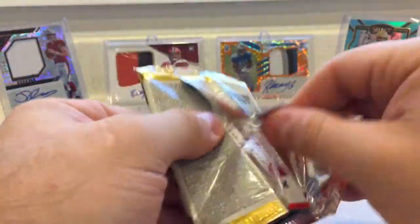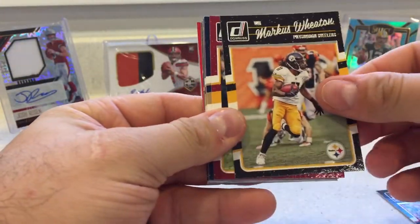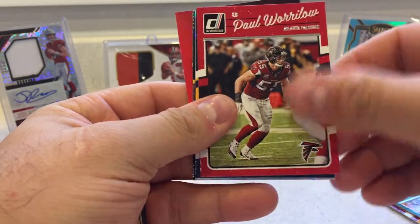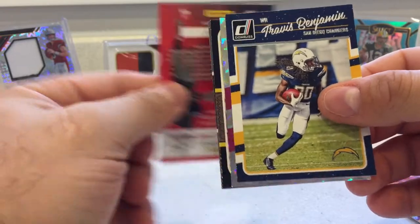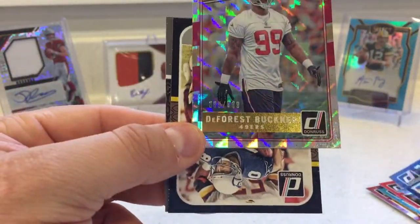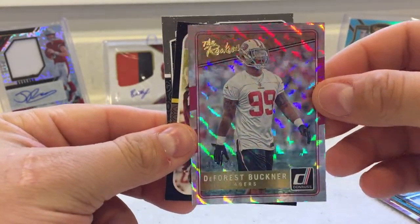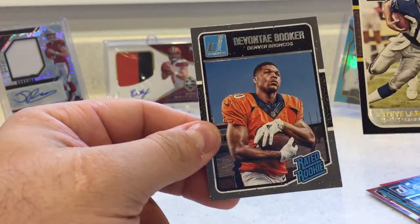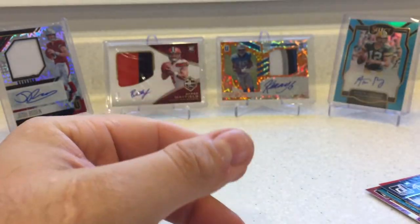We've got Donruss Optic 2016 — three packs of these. As you can see, our opening station continues to move. Malcolm Butler. Marcus Wheaton. Ryan Kerrigan. Aaron Donald. Jay Ajayi. Travis Benjamin. Got something there. DeForest Buckner — 3.85 out of 9.99. I just like the flair on these. And then Steve Largent from the Seahawks, and a Rated Rookie — Devontae Booker. Unfortunate rookie there, because I don't think he's going to earn a starting job back with Royce Freeman and Phillip Lindsey.